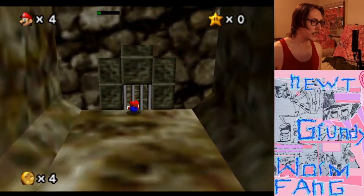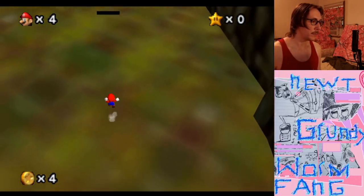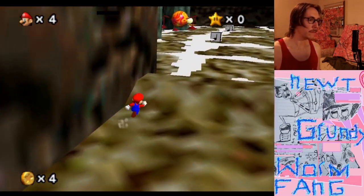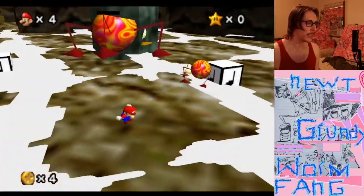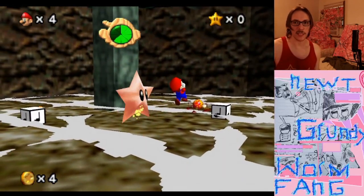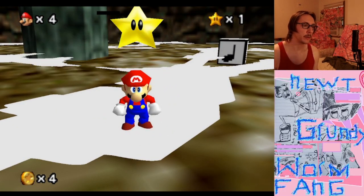I think Kaze must be left-handed or something because I always have to switch the controls - usually switching left and right d-pad, which is bomb storage. But also for this game I switch left and right bumper - you want to switch with your right hand at least - and then also switching down on the d-pad with down C, because down on the d-pad is how to use our vanishing cap. So it's a lot easier to switch it.